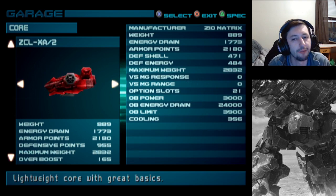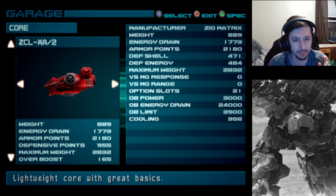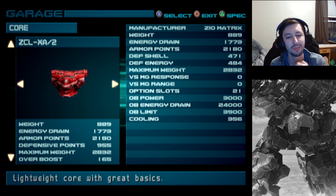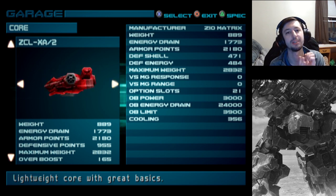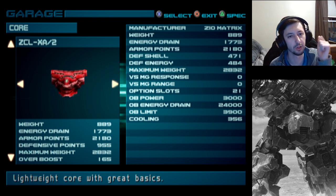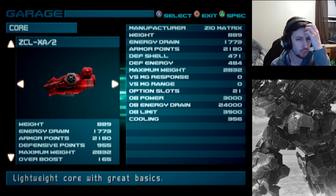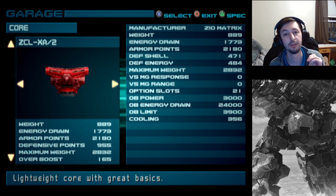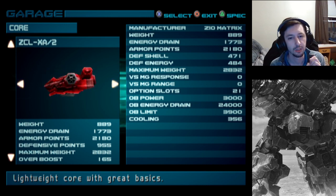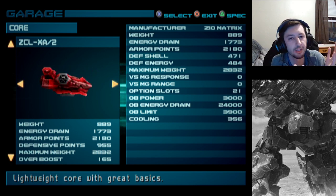As for the core, everything else is also here. Obviously every body part is going to have cooling, but you will notice this stat called the OB limit. Armored Core 2 has my favorite mechanic for the entire series, which is called Limit Release. By pressing the combination of look up, look down, and overboost at the same time, you will get a period of time where you have infinite energy and increased movement, which is basically the OB limit of 3,900 - just consider it 39 seconds.